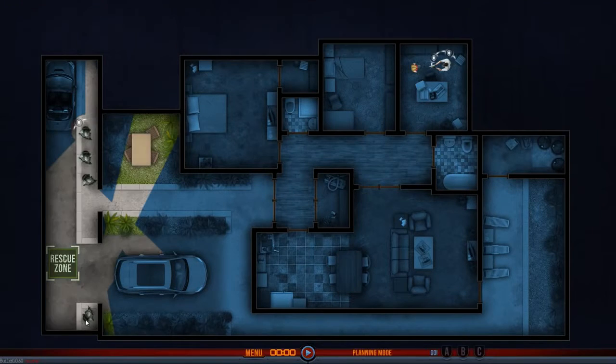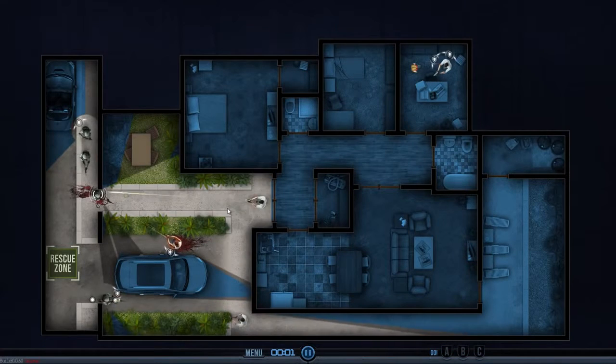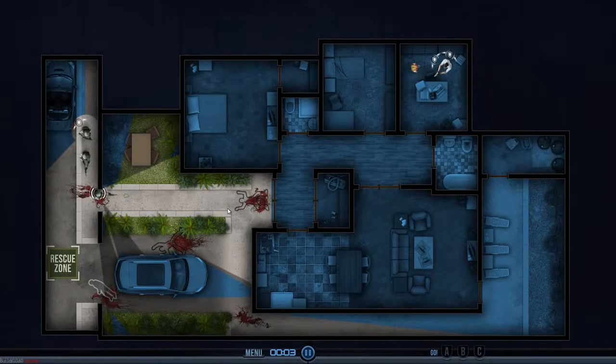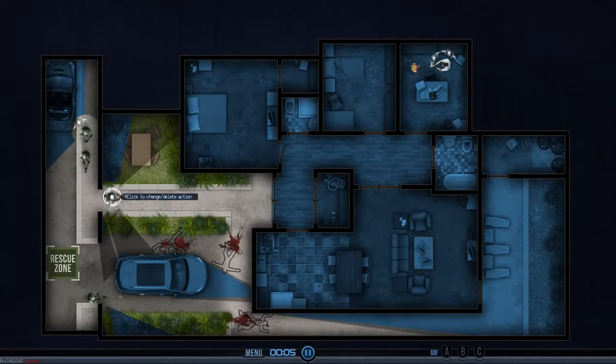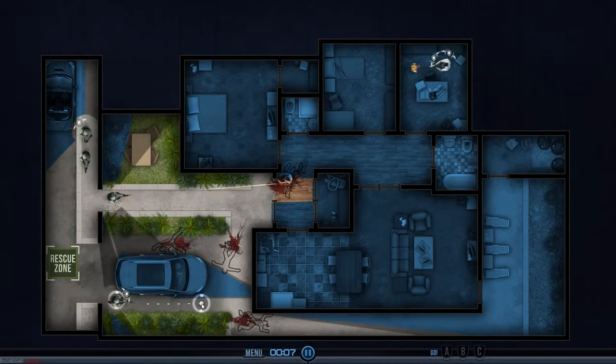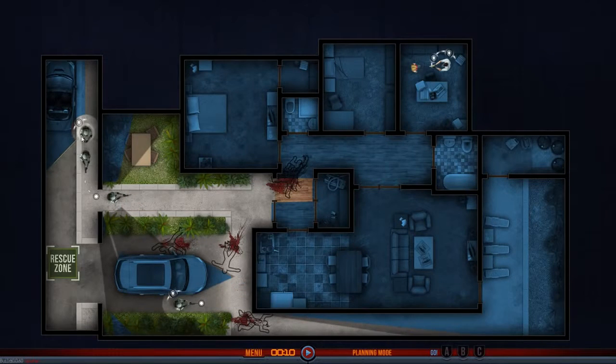We're going to try kind of the same initial strategy — we're going to have both of our men round the corner simultaneously, just slip around the side, and with the silencer they should be able to... That didn't go well at all. We're doing things the other way — the way that worked the first time — because I don't want to try to be sneaky when I could just do fine being loud.